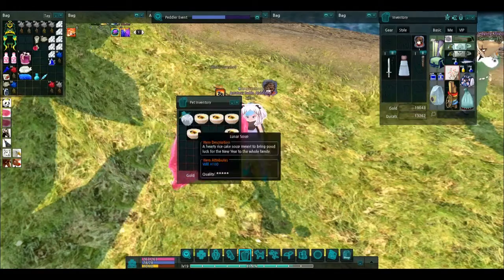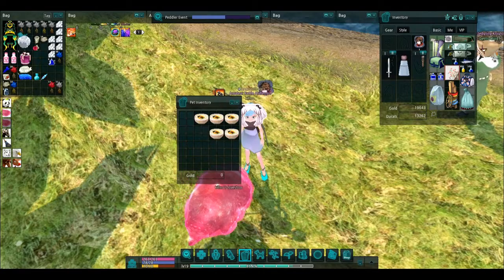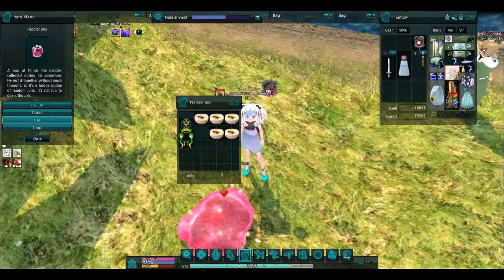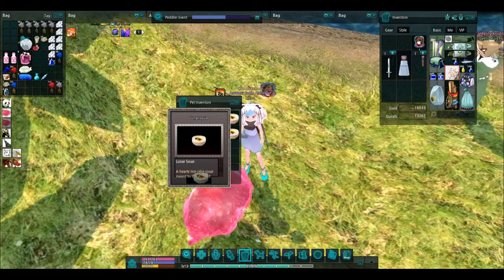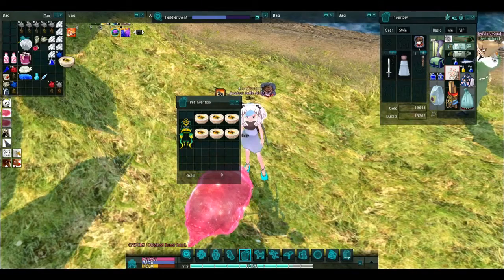By the way, I didn't obtain the other soups from a gachapon. I actually went out and bought them because they give you luck. We got the Wig — that's any good. Next item — more soup. Anything besides soup? More soup.